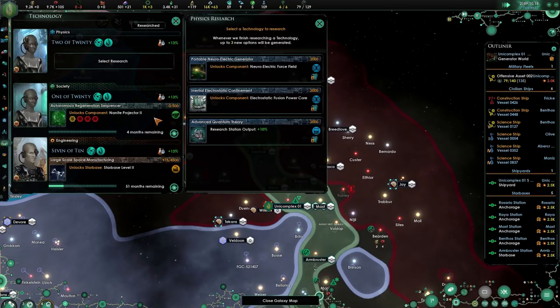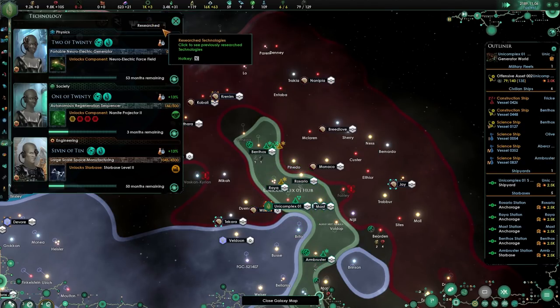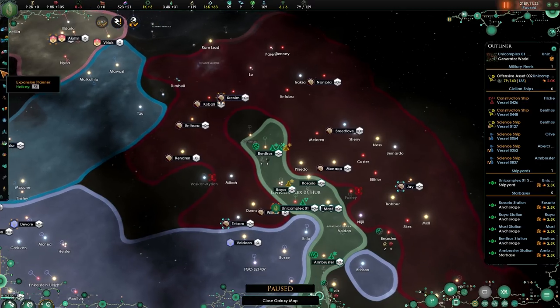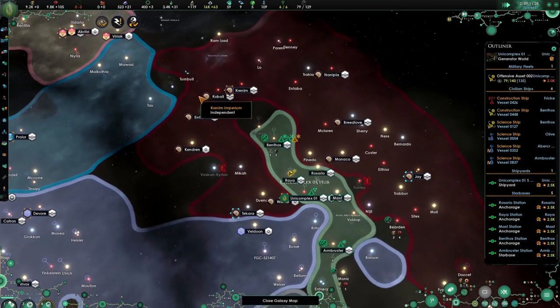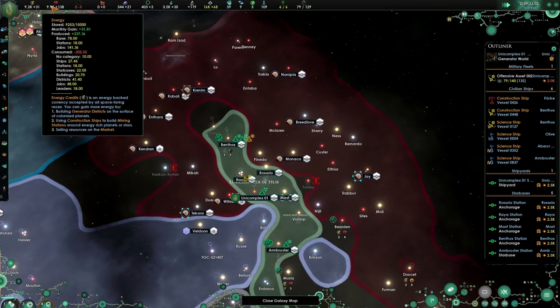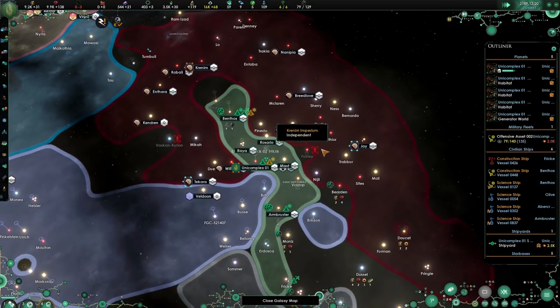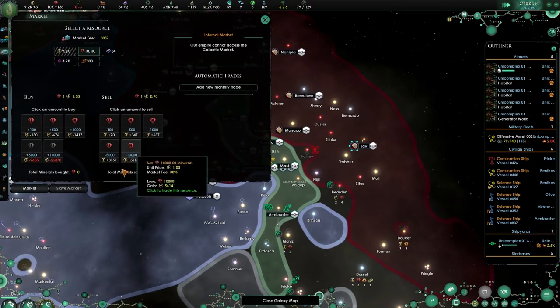Send in the minerals. Research station output or power core - we have a lot of power so let's go for the electronic force field. Defensive pack - we don't care about that. Look at that influence! Let's do both of them - that will help out a lot. All of this is being built. It is an alloy issue that we're lacking, which is fine.